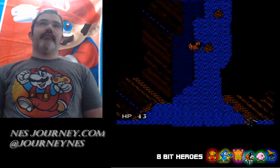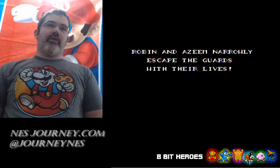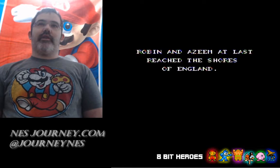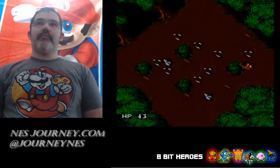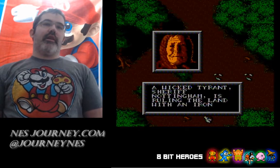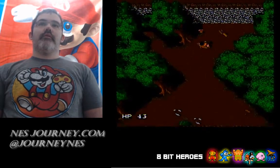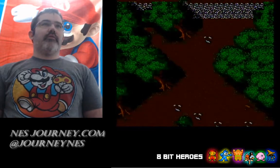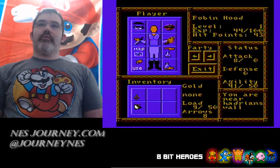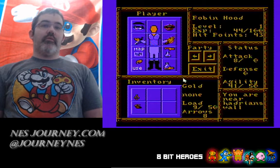We have to escape up this way. Robin and Azim narrowly escape the guards with their lives. Of course they go to England. Then we're gonna talk to this old geezer and he's gonna say a bunch of stuff about the Sheriff of Nottingham. It looks like we got some arrows, but we can't use them yet because we don't have a bow.